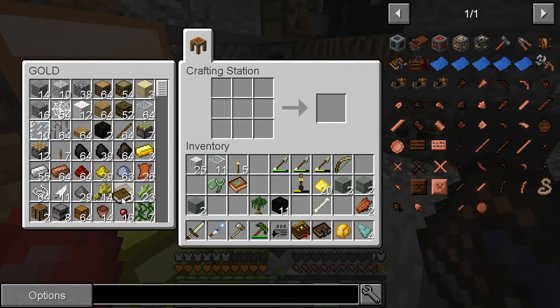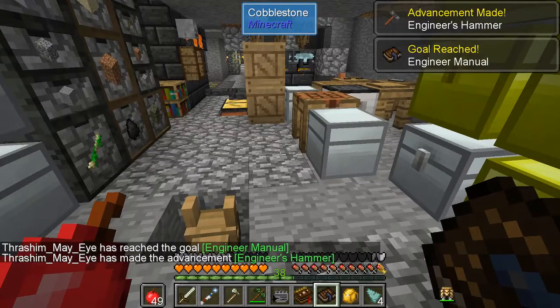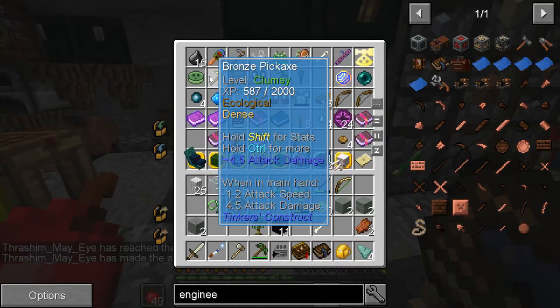I know I got a book in here. I know I was putting levers and stuff in here — yeah, I do. I could have just done this. So, engineering manual — ta-da. We don't want this. There we go. I got the hammer, I think, in here. There's my pickaxe — I'm still only clumsy with it.